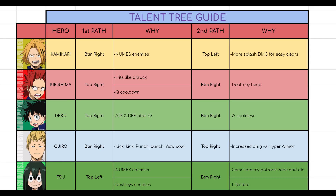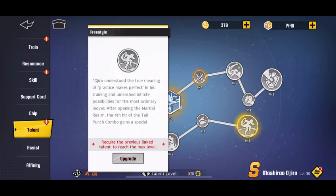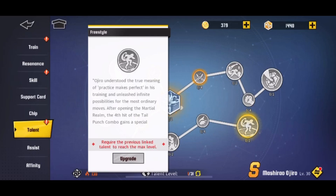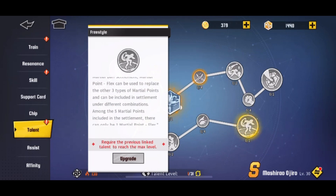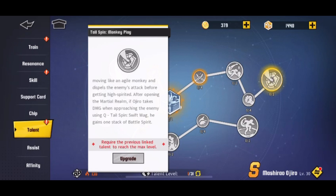Then we have Ojiro. I have no idea — I've never used this character other than for training missions. According to videos I've watched and people I've consulted, you want to go bottom right first. I'm not sure what all of it means — I just wrote down 'kick, kick, punch, punch' because that's what he does. Then you go top right because it increases damage against hyper armor, making him excellent in PvE against bosses. If someone can explain Ojiro better in the comments, that would be very helpful.